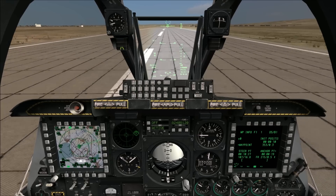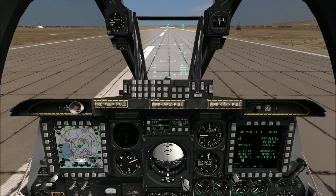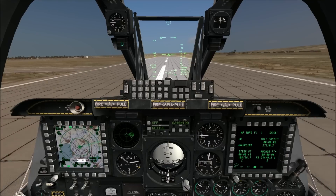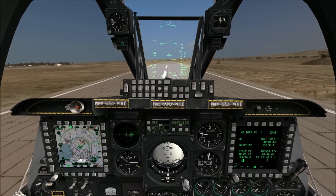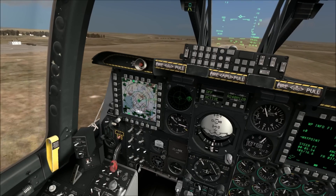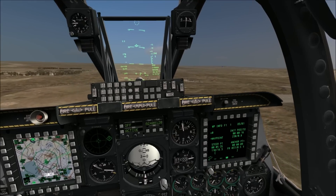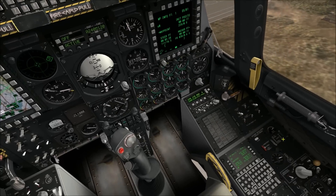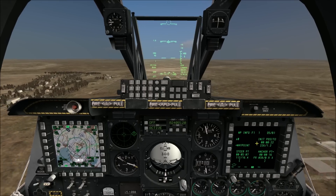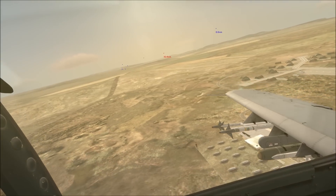Disengaging nosewheel steering because we're above 50 knots. We're at 130 knots now so I believe I can start the rotate. There we go — we made it! Now we're going to hear a lot of beeping as I hit the gear lever — that's just letting me know the gear is in transit. Now that we're in the air, we're going to go ahead and turn on the pitot heater — not pitot as in the bear, but pitot. Flaps up. We have positive rate.